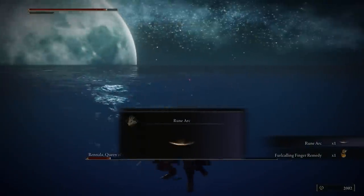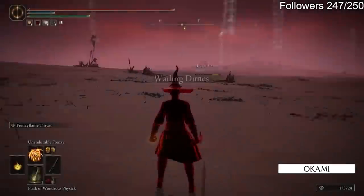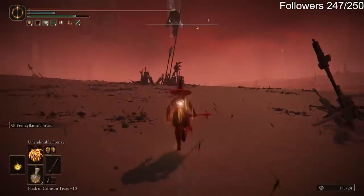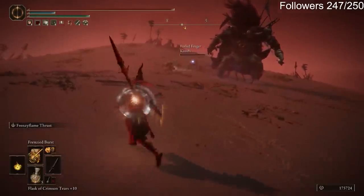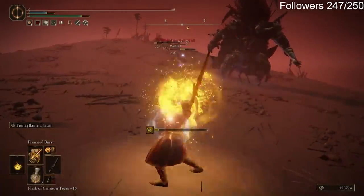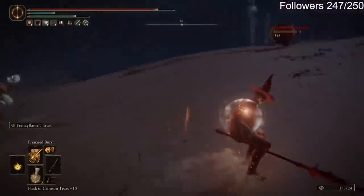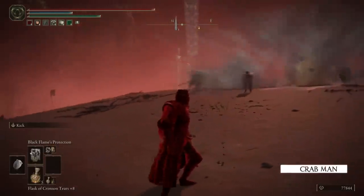The most common boss invasion clip sent in seems to be of Star Scourge Radahn himself, found in the Southern Wailing Dunes area of Caelid. Players find themselves warped in, suddenly having to fight the boss's NPC summons as well. If you're looking for maximum chaos, this is it. Look what happened when Crab Man invaded Radahn — it doesn't get any better than having a whole demigod boss finish your opponents for you.